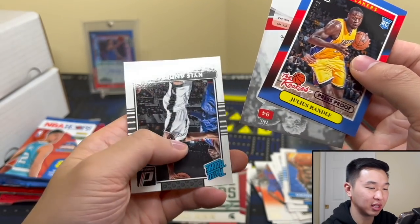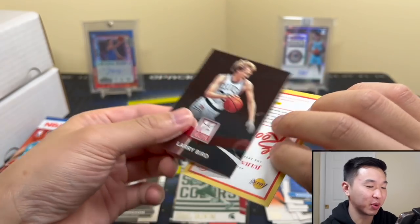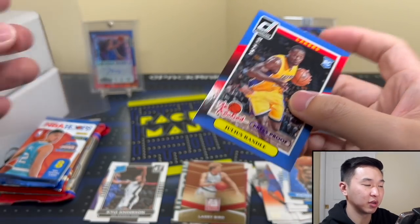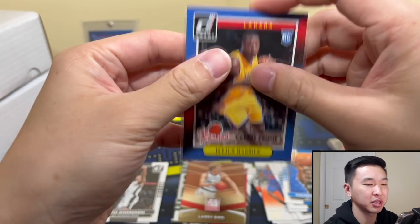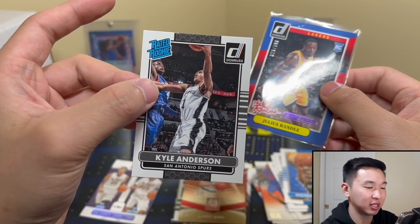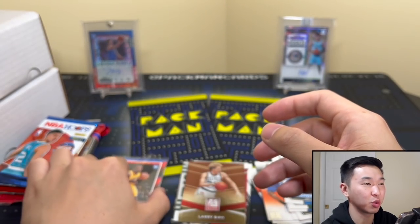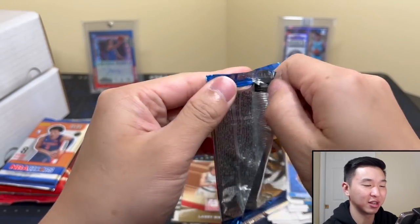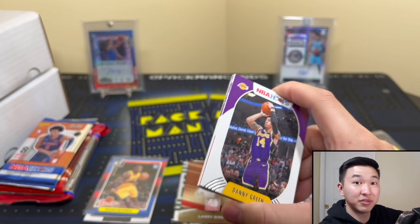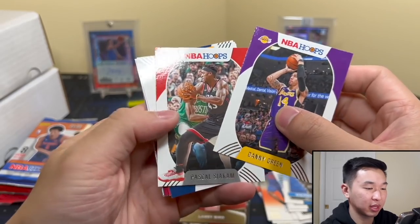Oh ho ho — Larry Bird! You know what, that's actually nice. Remember, we found out the hard way: if you complain, you gain. Just a little casual complaint and they hear you. Also got Kyle Anderson — I wanted us to draft him back in the day. I think that was the year we took Jordan Adams instead, but it all worked out.